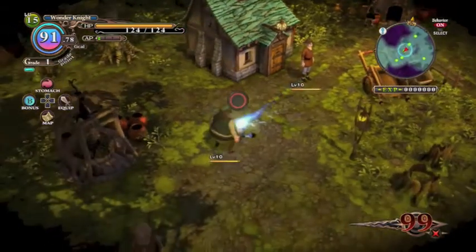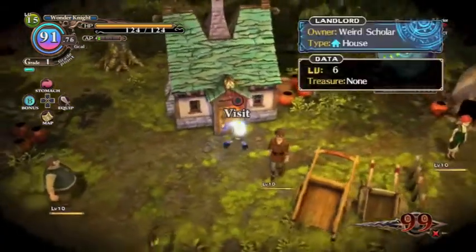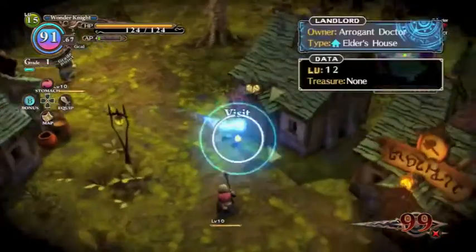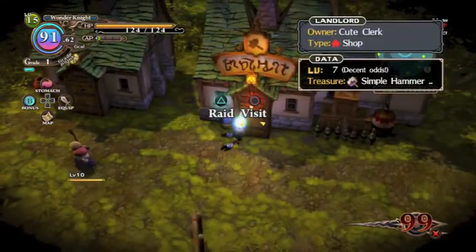You go into these villages, you can talk to the people in there and they'll give you some tips for the level. You can also invade the houses, which grants you items. The animation for that is pretty long in general. If you've noticed, I kept the load times in because I wanted to show you just how long the load times are.